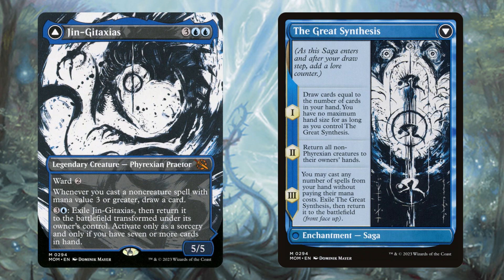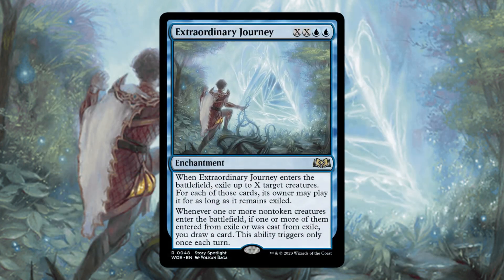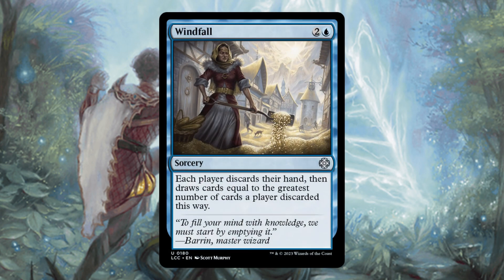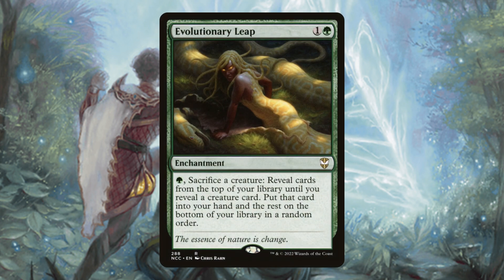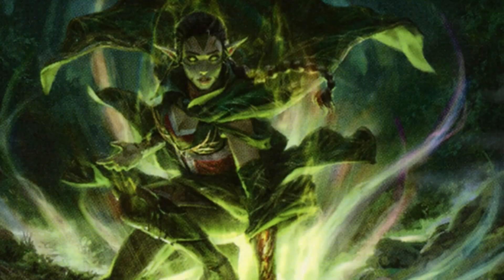Drop all your card draw enchantments like Enchantress's Presence first, then drop all your other enchantments - this will drain out our opponents extremely quickly and start getting us insane value they won't be able to come back from. Extraordinary Journey is solid removal that we can also bounce to our hand in a pinch and recast, triggering all our enchantment synergies again. Windfall is one of the most efficient ways to refill your entire hand. Evolutionary Leap is actually insanely good since half our creatures are mutate creatures.